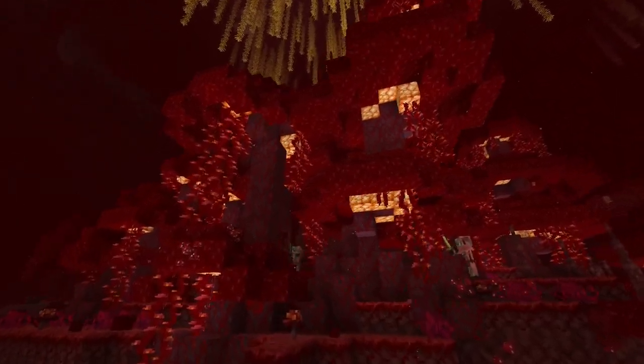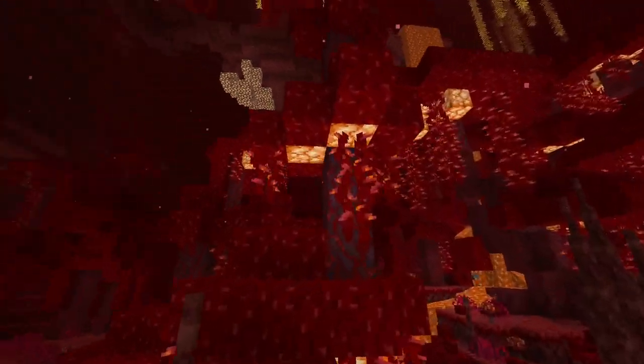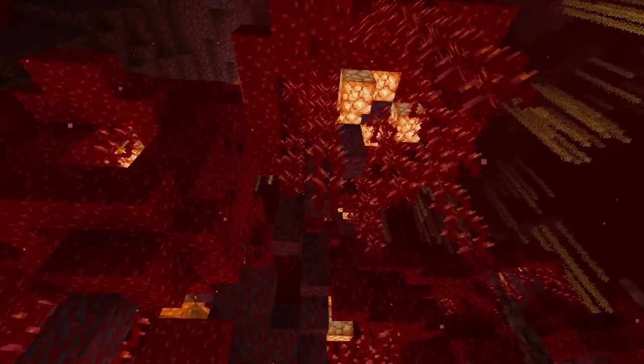There's another biome that's similar to the crimson glowing woods, and it's called the crimson pine wood. This biome is almost identical to the crimson glowing woods except it has bigger trees and it uses nether wart blocks as leaves instead of shroom lights. It's still pretty cool though.